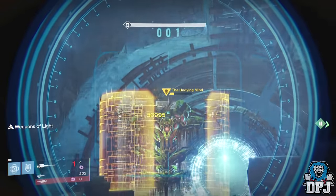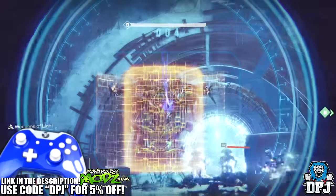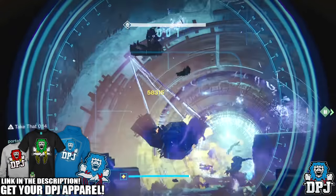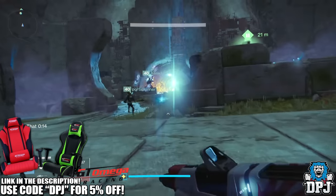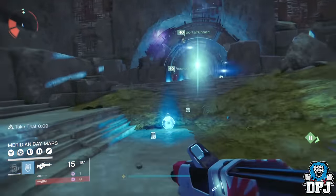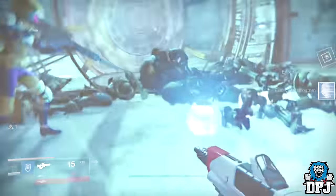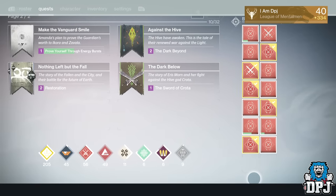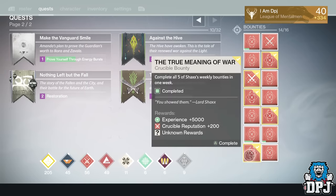What's going on guys, it's your boy DPJ here today with another Destiny video. Today I bring you this epic loot haul. In this video we will see my True Meaning of War looting results for the past two weeks, my Iron Banner rank 5 packages across all three of my characters, and my Nightfall looting results across all three of my characters for the past week. If you guys enjoy the video, leaving a like would be very much appreciated.